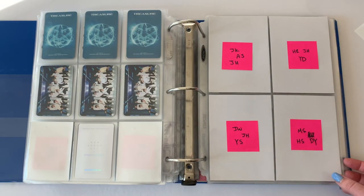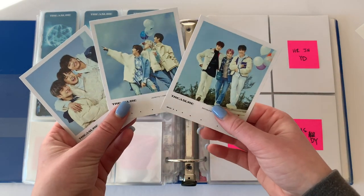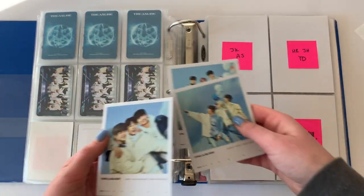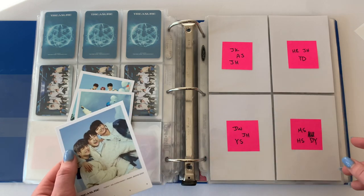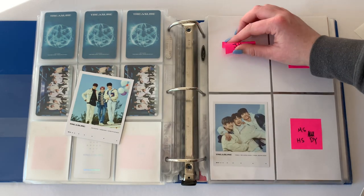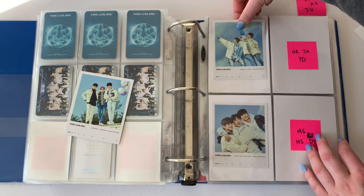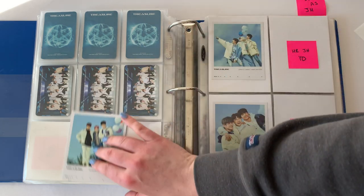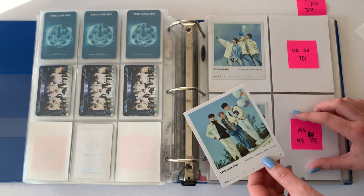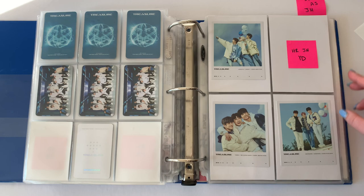For the polaroids, we have three of the four units — I might have found a trade already for the fourth unit, hopefully. I pulled so many of this one unit, like four of these, which was so sad. This one comes down here: Junkyu, Asahi, and Jihuk. Jihun's the one I didn't pull. And then I have the Doyoung, Mashiho, and Hyunsuk one, so that one goes over here.